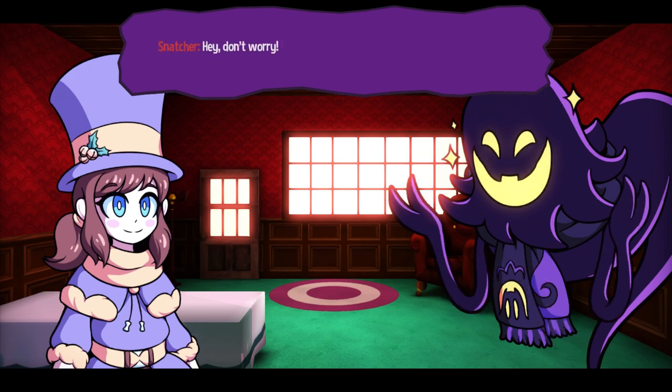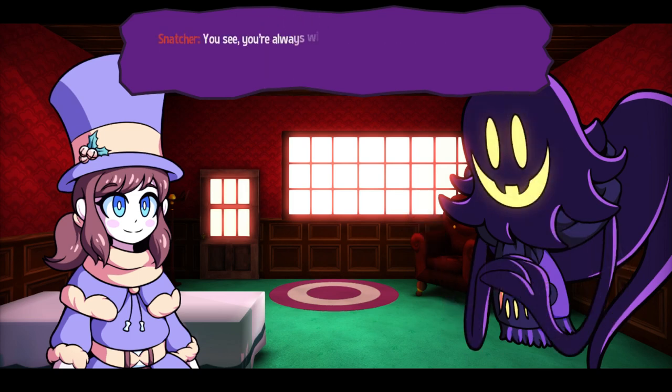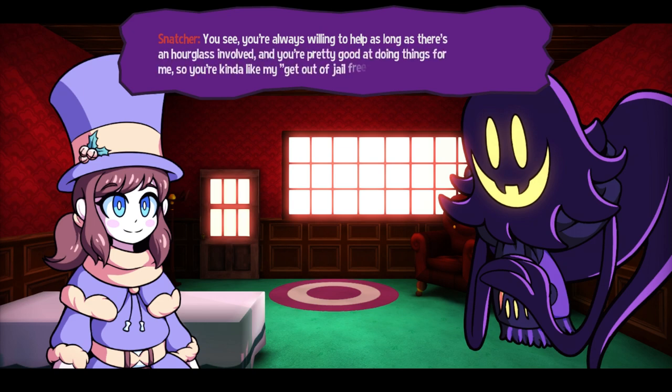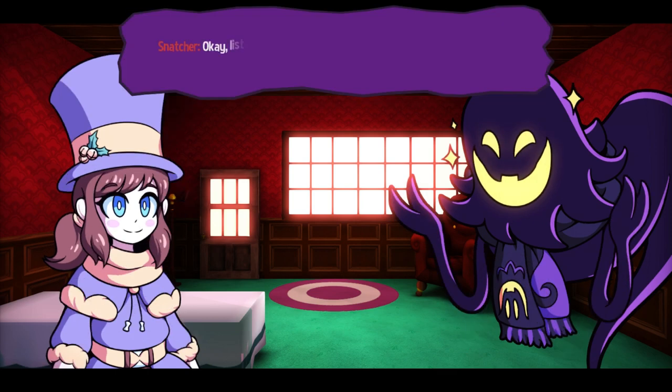Hey, kiddo. Don't worry — I've got plenty of others helping to set up the Christmas party, and they're all useless. That's why I need you over here. You're always willing to help as long as there's an hourglass involved, and you're pretty good at doing those things for me. So you're kind of like my get-out-of-jail-free card. I think that just means he's taking advantage of me. Yeah, that's basically what it means.